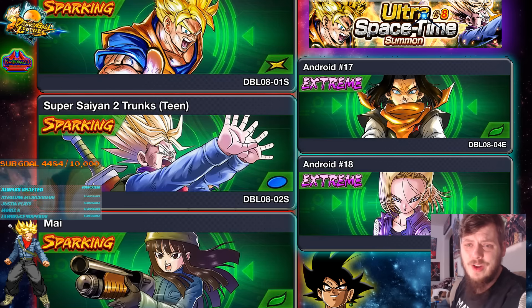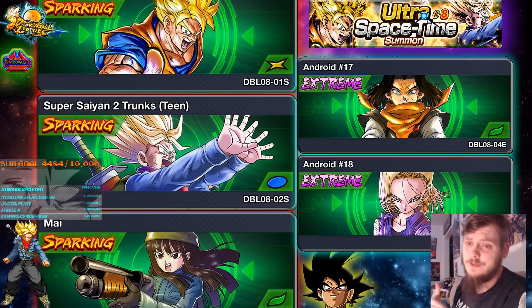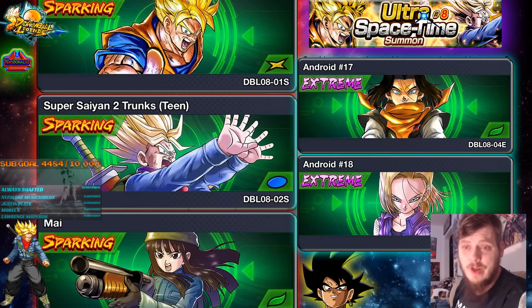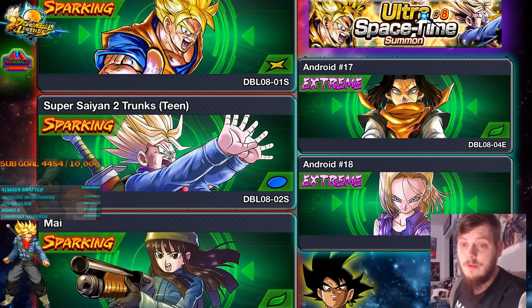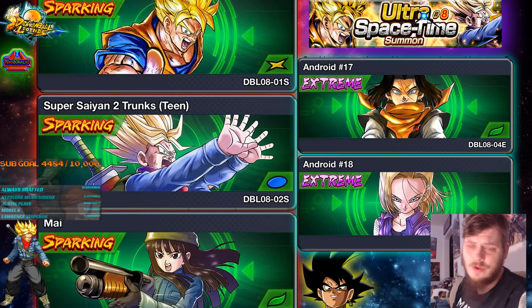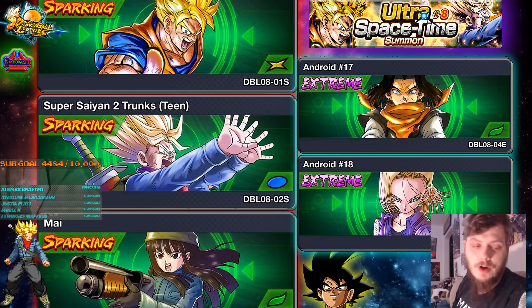We are also getting another EX 17 and 18. They will most likely be future-tagged versions of themselves, because we do already have an EX 17 and 18 — a green 18 and a red 17. These two, however, will probably be potential bench units for the future tag, seeing as they are probably the History of Trunks versions of themselves — the movie with Future Gohan.